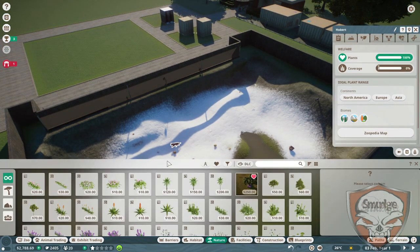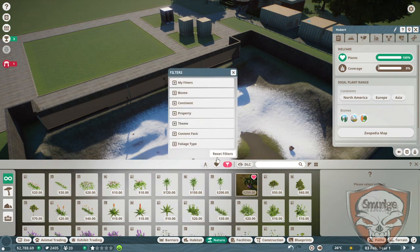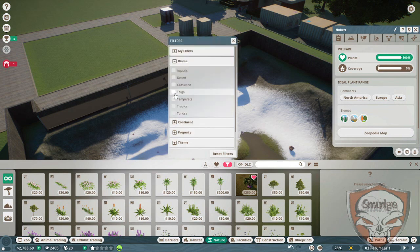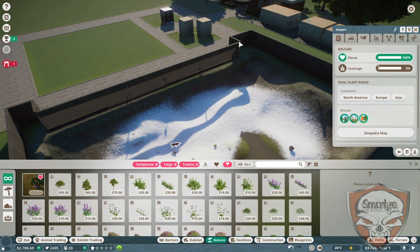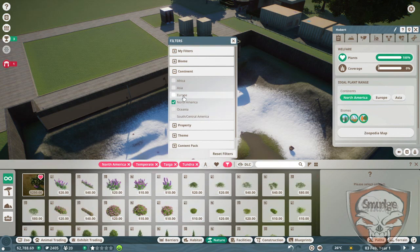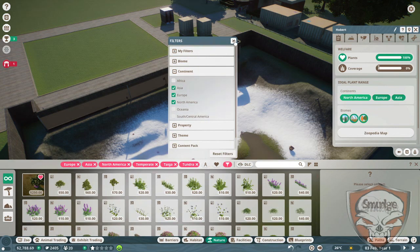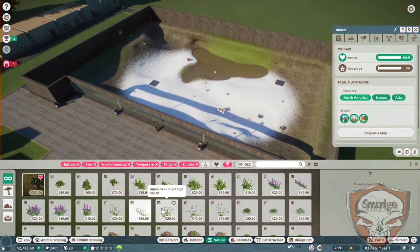Beautiful game — there we go, all in green. Let's get some plants in here. We've not got much money left right now because I just went and spent loads of money. Taiga, tundra — all three T's. Get rid of that continent — North America, Europe, and Asia. Let's beautify this motherfucker, shall we.